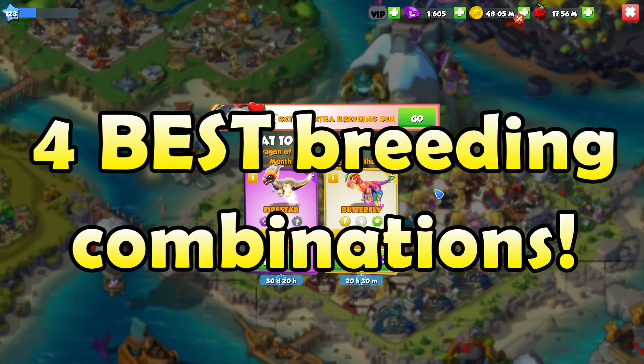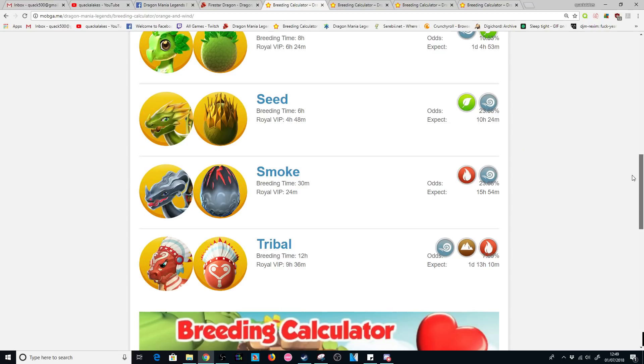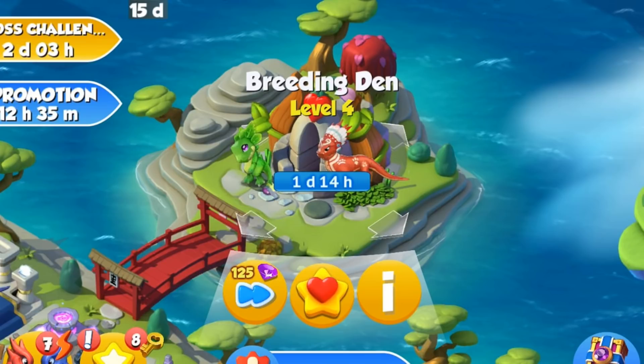Today I'll be giving you the four best combinations you can use to breed him. If you want a chance at breeding the Firestar Dragon, you have to breed together two dragons that have the fire, wind, earth, and plant elements. There are hundreds of different breeding combinations you could use, but I've cut it down to the four that give you the highest odds while using relatively easy dragons to breed.